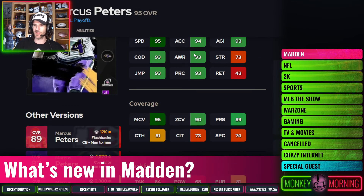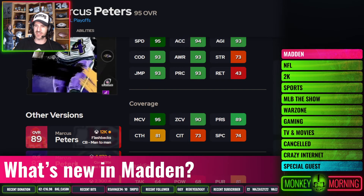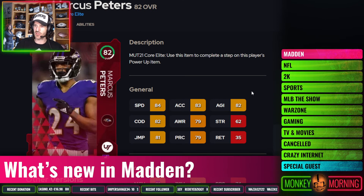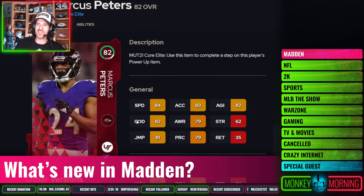Next up, Marcus Peters. I love this guy — he's all about that zone man coverage. He's 95 speed in the game, and looking at his Core Elite here: 84 speed, very very solid, 81 man coverage — great to see as well. Good agility. I think he has the MUT Force Factor as well. His Marcus Peters cards always seem to be picking me off. I'm making bad reads at times, but they just seem to get right place, right time. He's just really, really solid — six foot tall as well.